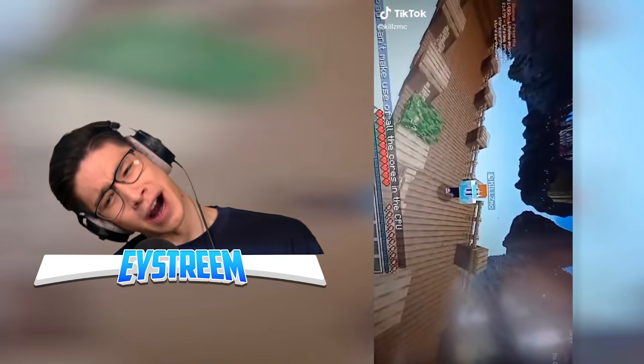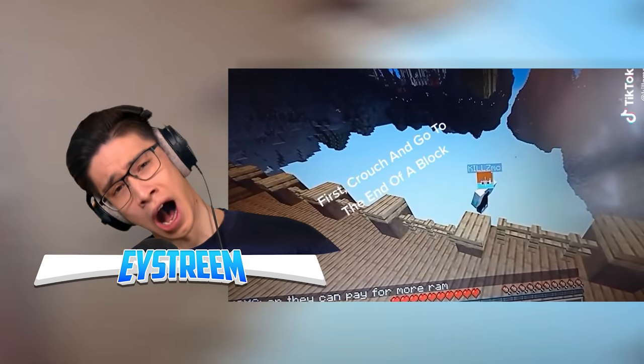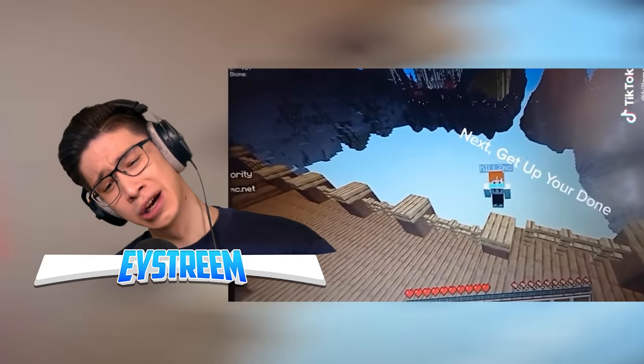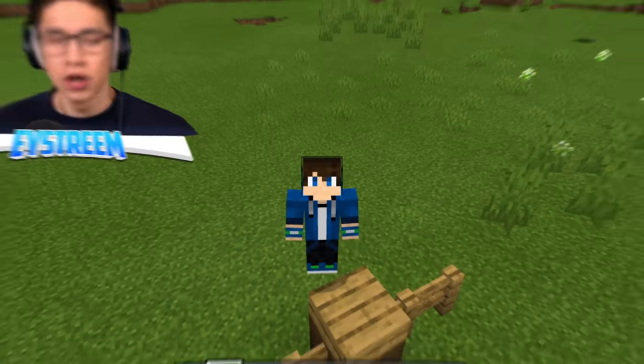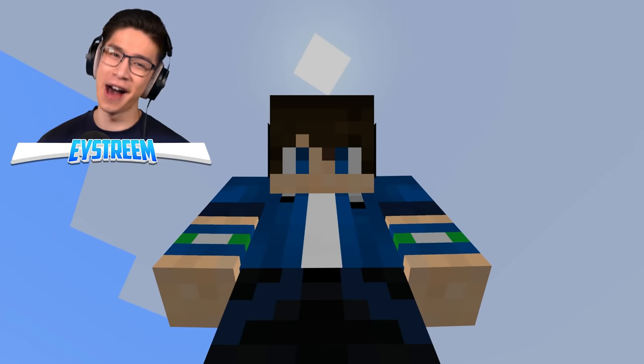How to float on air in Minecraft — and it's only got 16 views. First, crouch and go to the end of a block. Next, get up and... that's it? Are you kidding me? You know what would actually go viral? If you could actually float on air and walk on air. Luckily, I know how to do it.